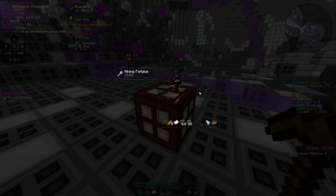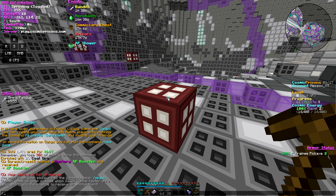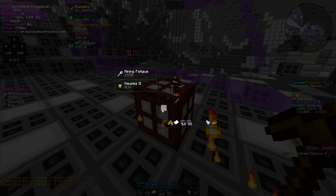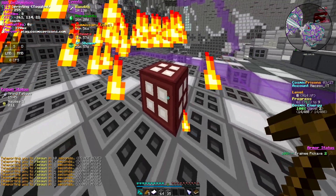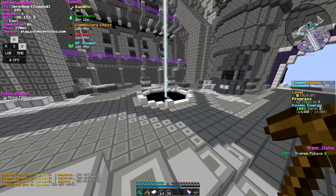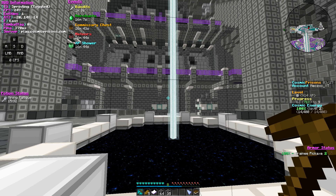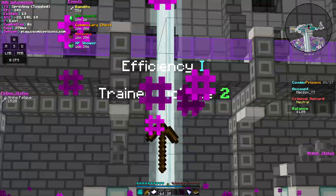Right now as you can see to my right, our cosmic energy is full. When the cosmic energy is full you can enchant your pickaxe, so we're gonna go back to spawn and enchant it. I've already done it once off-camera but I'm gonna do it again to show you how the enchanting works in this server. You'll find a portal similar to this and just throw the pickaxe into it with your throw key — Q — and it will go in with a cool animation.